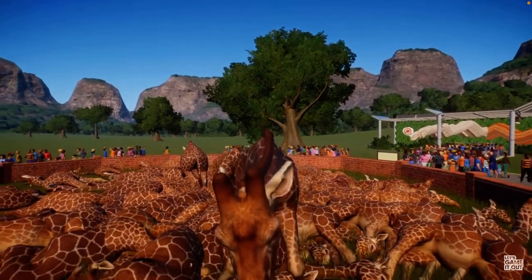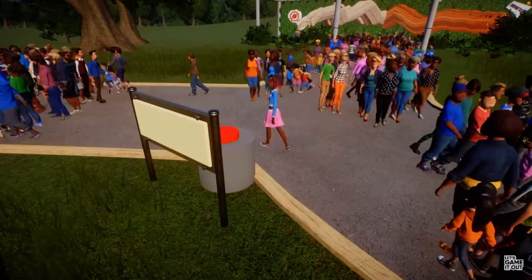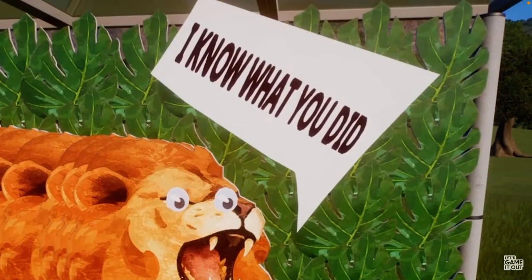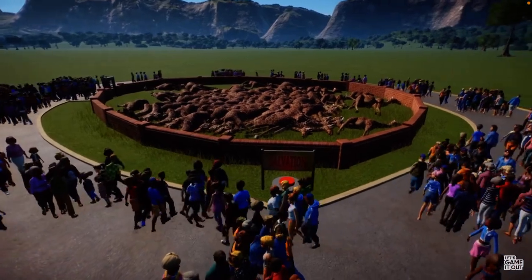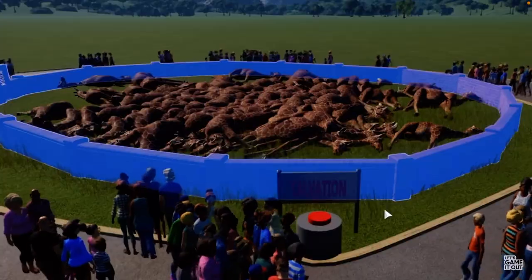A child pushes the big red button — and that's how you turn hundreds of giraffes into a molten pile of jello. The parents presumably take the kid home, now that the sign is actually true. People are still super interested in taking a look even though all the giraffes are dead.